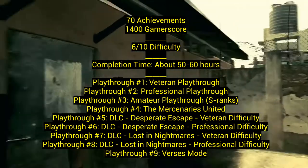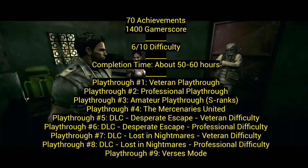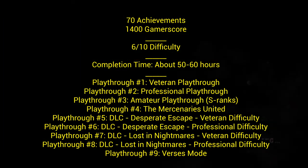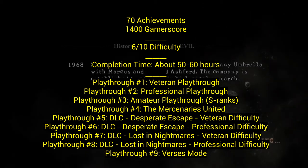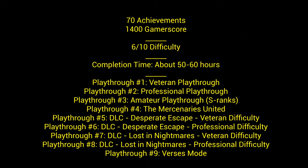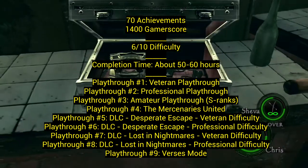You can use the infinite rocket launcher on professional. Playthrough three is the amateur playthrough — to get a lot of the collectibles you need S ranks, which I'll explain later. You can go back on amateur for those unless you get them on the harder difficulties. Playthrough four is Mercenaries United, which isn't a long thing to do.